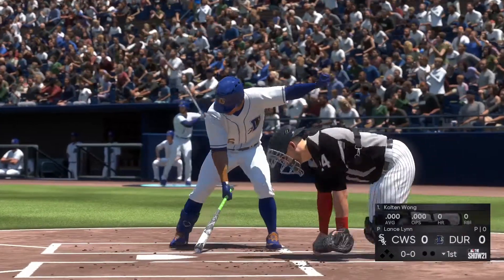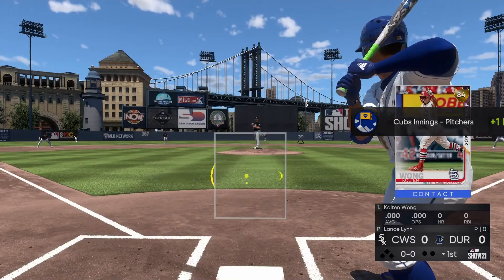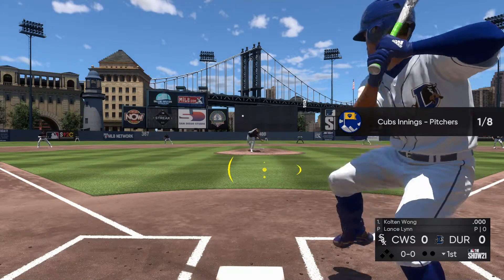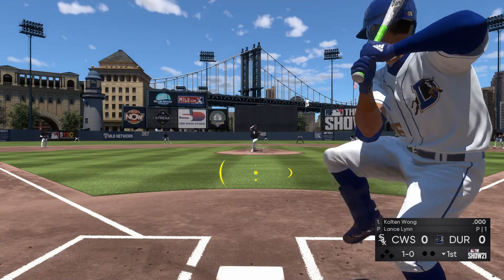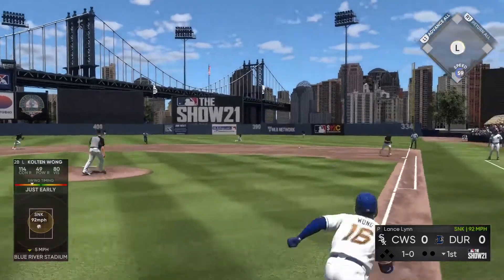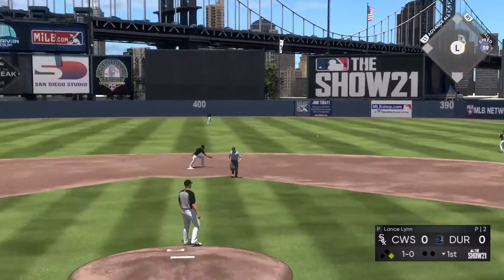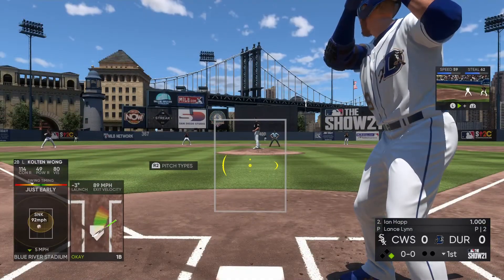Now with the plate is Colton Wong, leading off here in the bottom half of the first — the second baseman. He takes ball one. Sent on the ground out to second and that is through into right field for a single. Batting second — the center fielder.